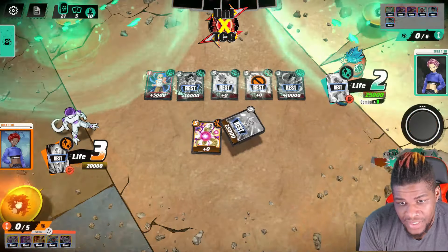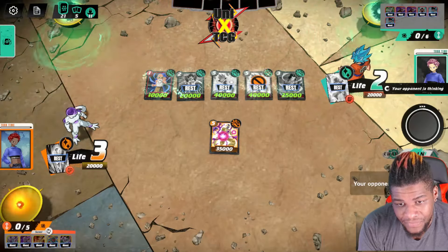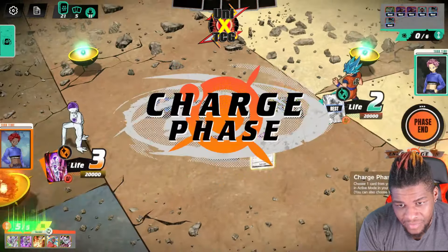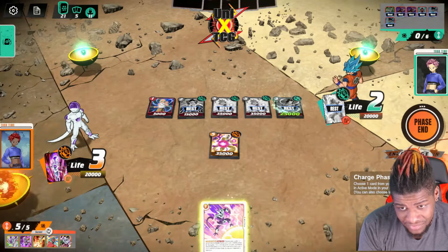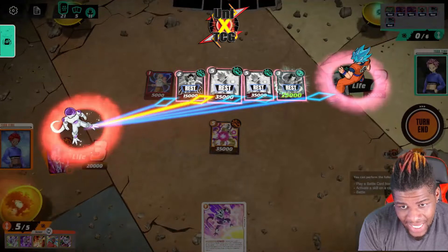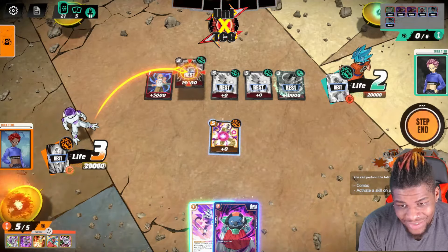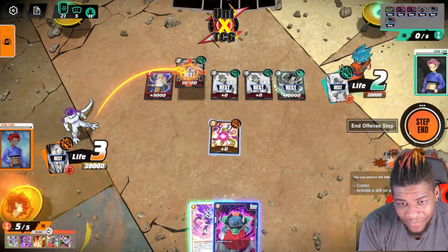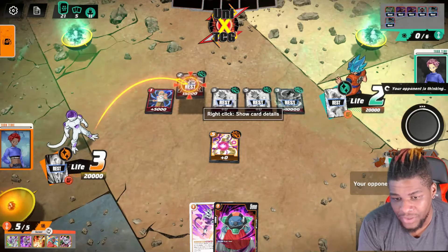He swings on my Mecha Frieza and boosts himself to 25 by comboing a Roshi — five cards in hand to my zero cards. Doesn't look great, but I drew into a Supernova. I attack the crit Vegeta and draw into a Sorbet. You're going to see a little luck sack here — this string is wild. Supernova is already a wild card, boosting you up 20k and tapping something.